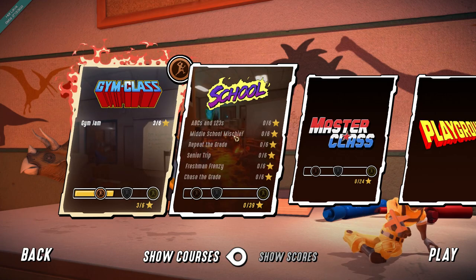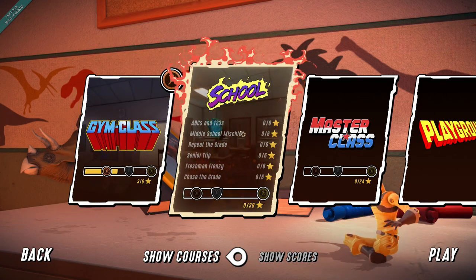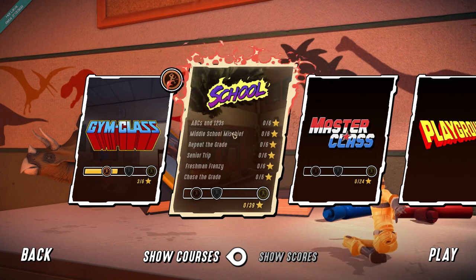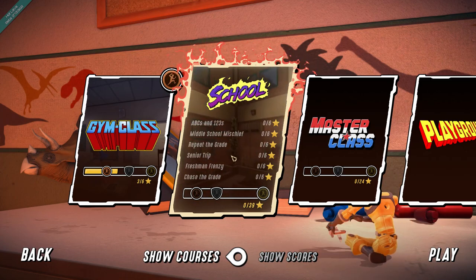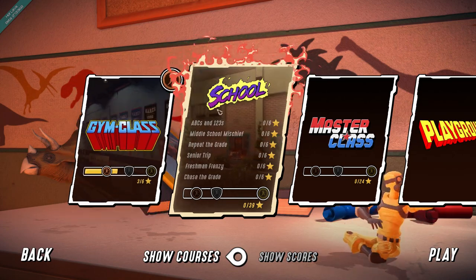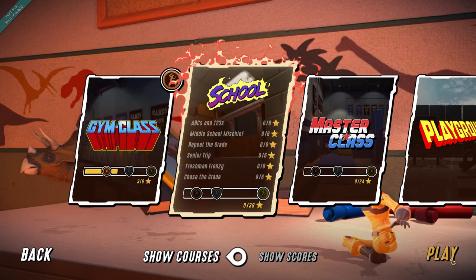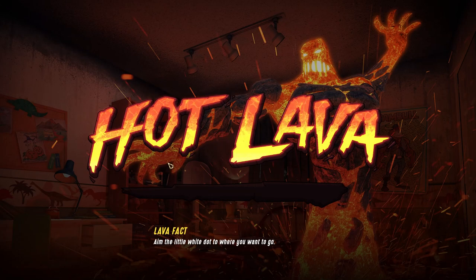Alright, we'll play again. Let's try the school. This one has 39 possible stars, so this has got to be a bigger level. ABCs, 1, 2, 3s. Middle school mischief. Repeat the grade, senior trip, etc. It looks like if we do the levels to get the stars, we can get additional unlocks. I know if we get more stars, we're going to unlock more characters. So that's certainly something I'm going to want to do.